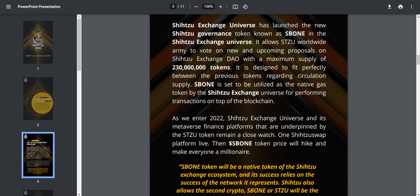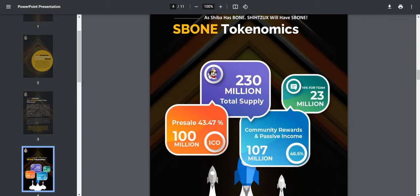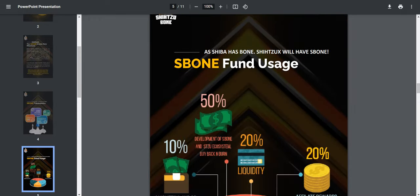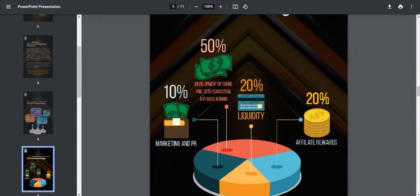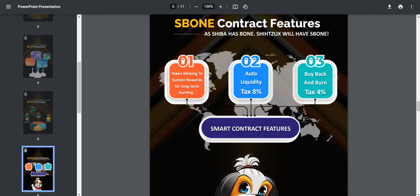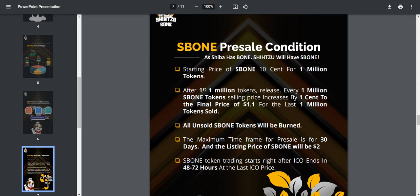C-bone has a maximum supply of 230 million tokens and is designed to fit perfectly between the previous tokens regarding circulation supply. C-bone tokenomics: 230 million total supply, 100 million for pre-sale, 23 million for community rewards and passive income. Fund usage includes liquidity, rewards, development of C-bone and the Shizu ecosystem, buy-back and burn, and marketing and PR. Smart contract features include an 8% buy-back and burn tax.